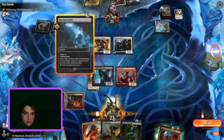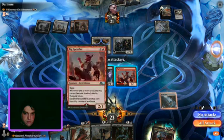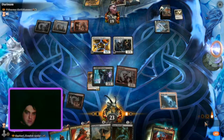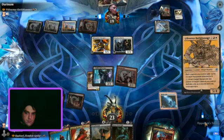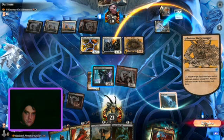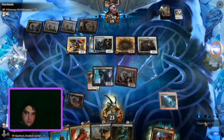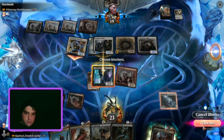Then we play Skycleave Relic. They play Sword of the Realms, and this is kind of where we start to lose the game, because Sword of the Realms is really good. As an equipment it gives plus 2/0 and Vigilance — you can see it on the screen. But the most important thing is when something dies while equipped to Sword of the Realms, it just gets bounced back to your hand. So it works as this pseudo-reanimation effect, constantly recurring resources. And an extra 2 attack is problematic.